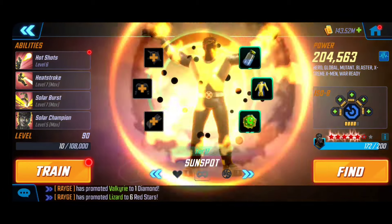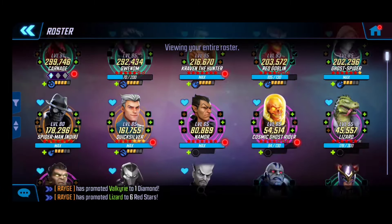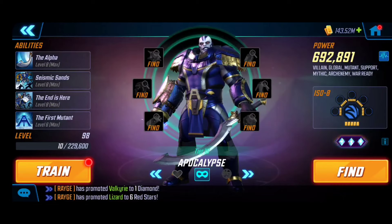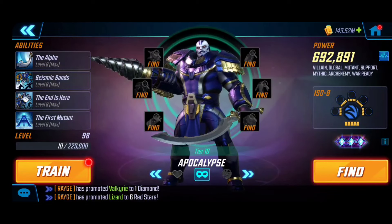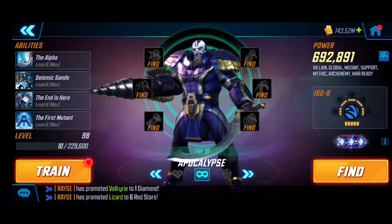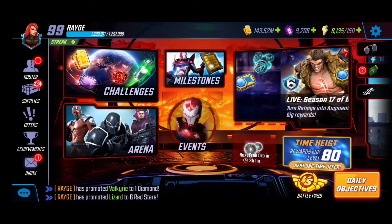In my final node playthrough I actually bring in Apocalypse as well. He makes things more consistent because it's quite difficult to get the one-shot on the final boss node, and I found that having Apocalypse helps a lot. That's my full team — let's dive into the gameplay.